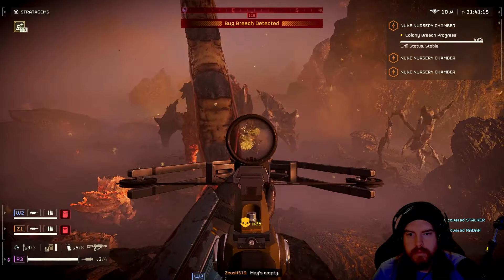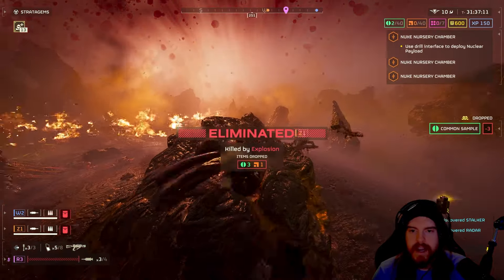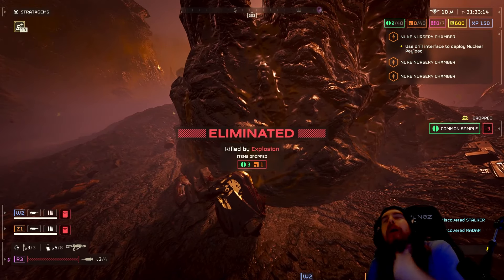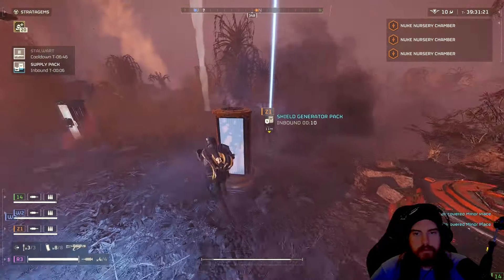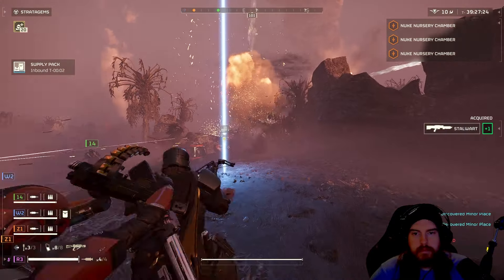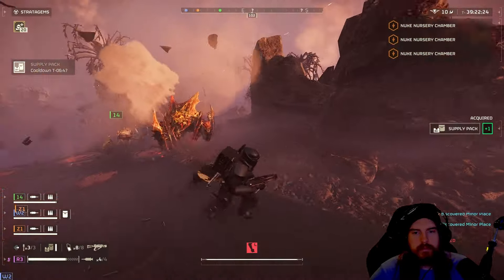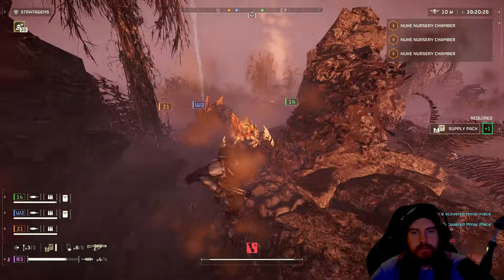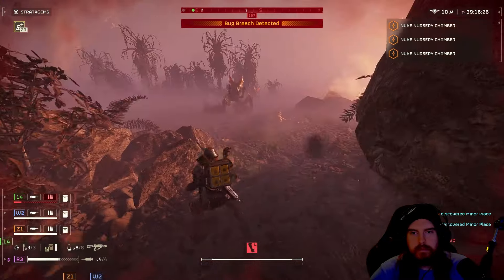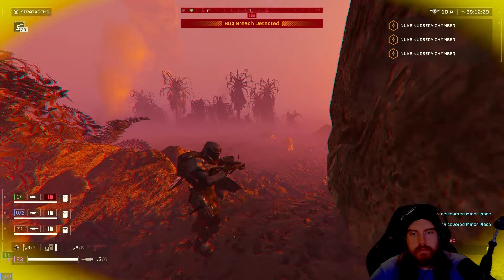The last negative is that you can blow yourself up quite easily — similar to the Scorcher. If you shoot anything too close and you're within the blast radius, you may one-tap yourself. Anytime you're getting rushed, switch to the secondary or support weapon to clear those smaller units directly in front of you. If you forget you've got the crossbow out and land that shot, you'll blow the bug up but also blow yourself up.